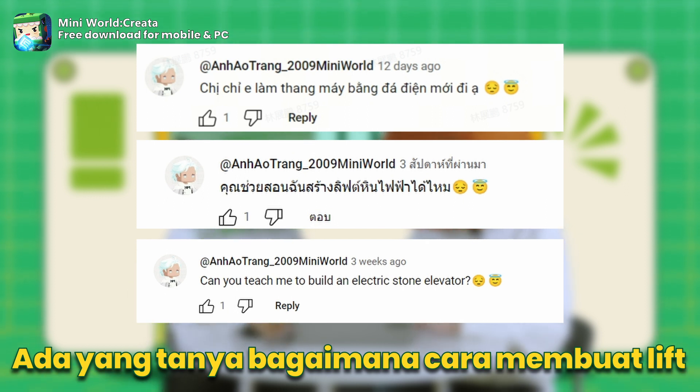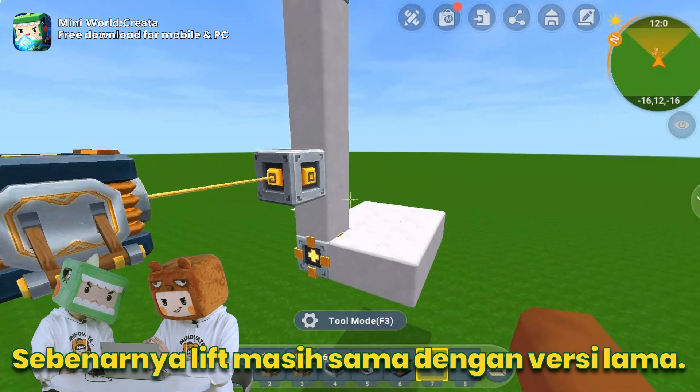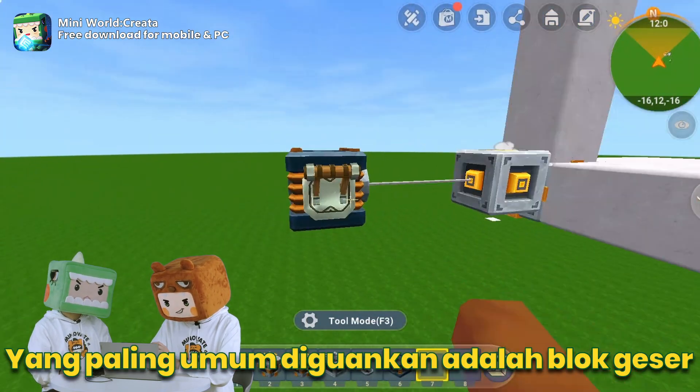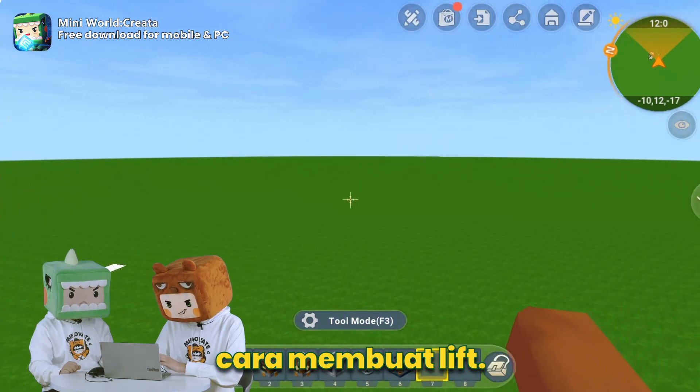Some friends ask how to use Celestium to make elevators. Actually, the elevator is the same as the old version — the most used are sliding blocks and markers. Let me give you a quick demonstration of how to make an elevator.